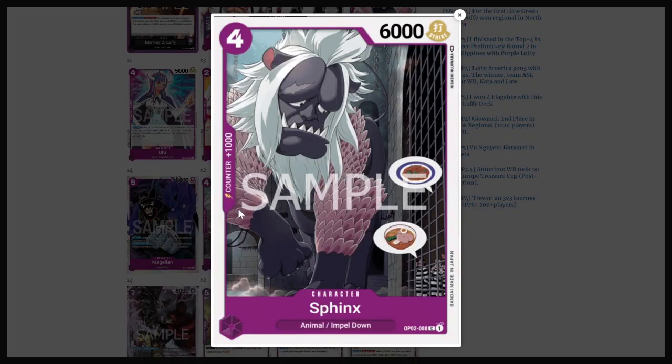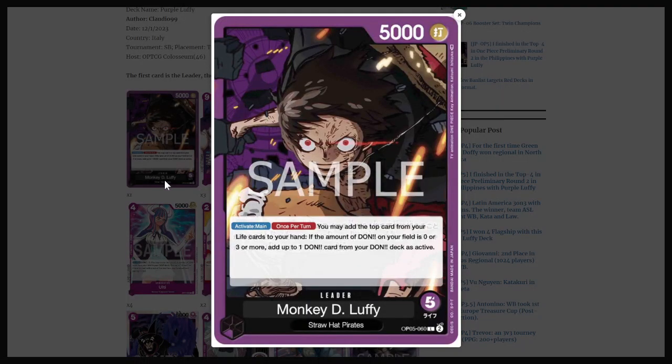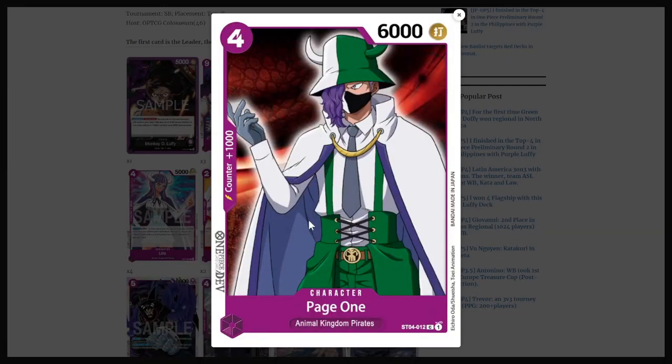One thing that does make a lot of sense is this guy right here: 4-cost, 6000 power vanilla characters with 1k counters. I don't care which one you pick — there's no keyword relevance currently, but this is a very, very good idea. Because if you are going first with this deck, turn 1 you say pass. Turn 2 you're on 3 DON — well if you have 3 or more DON you can do this effect, you'll go straight to 4 DON, and your opponent is about to be on 4 DON next turn. Having the ability to play these 4-cost 6k's is a very big deal.